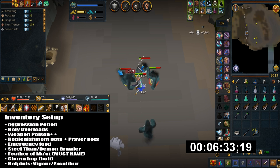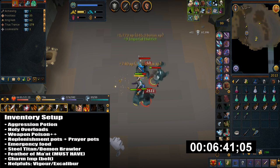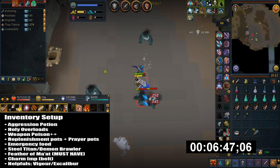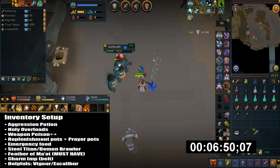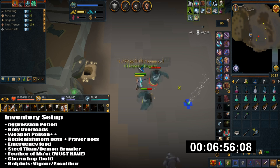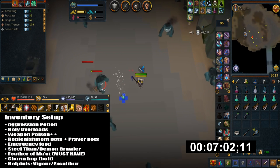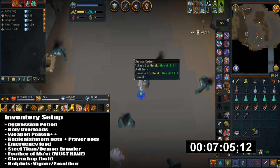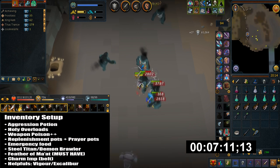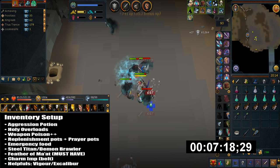For the inventory I have an aggression potion, holy overloads, weapon poison++, replenishment potions, a few prayer potions, and some emergency food just in case. For the familiar I'm using a steel titan with scrolls — demon brawlers are also nice for AoE. I highly suggest using combat familiars here because they help kill enemies faster and reduce the chance of getting stunned.